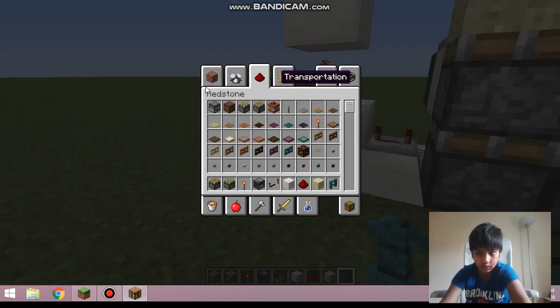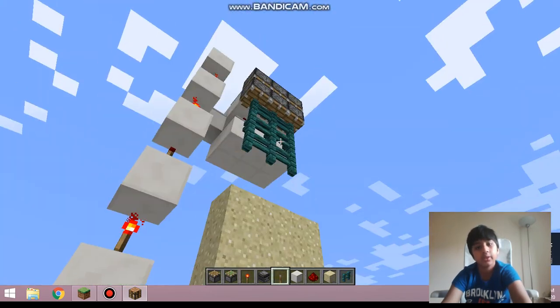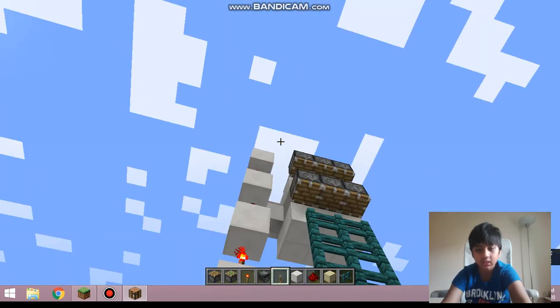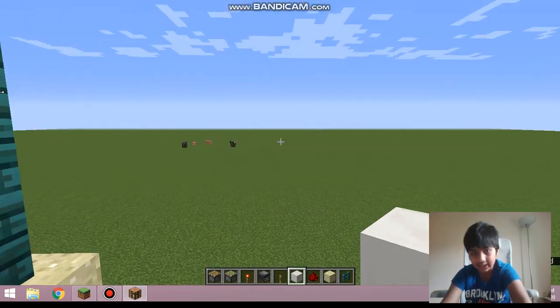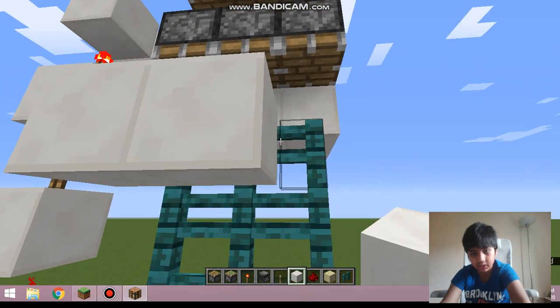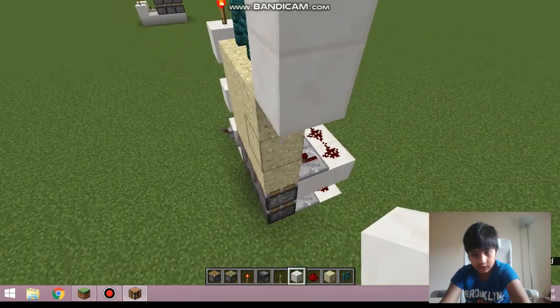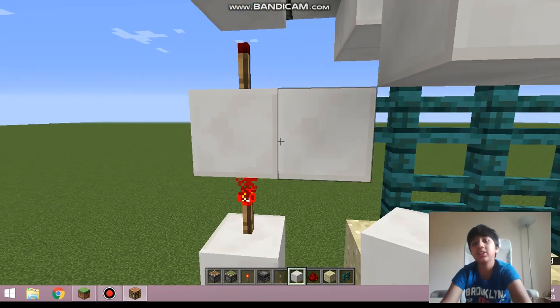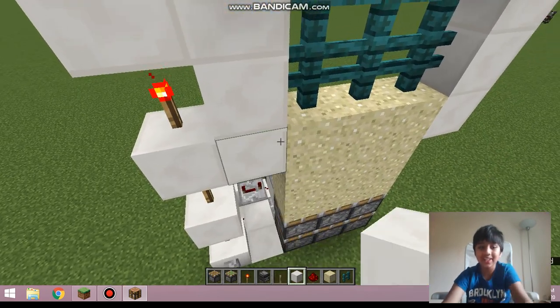Now get a lever, go here, and place it. It opens! Turn it on again - voila, the gate's done. You can just decorate everything, add some accessories to make it look a bit cooler. Thank you for watching, I hope you liked the video - please subscribe and I'll see you in the next one.